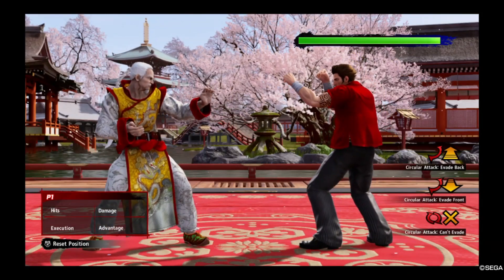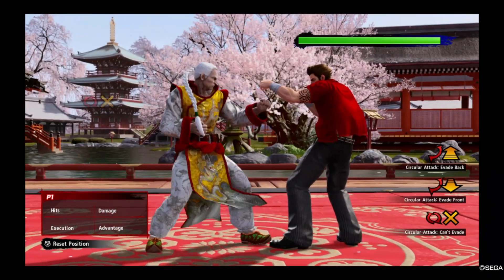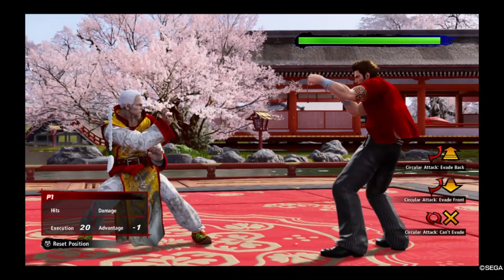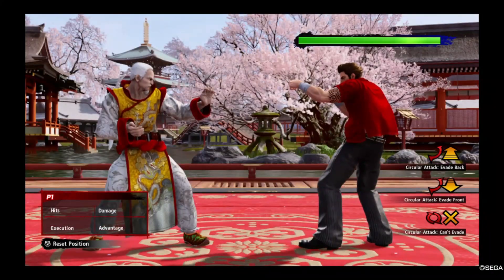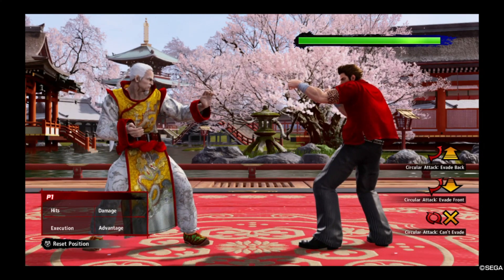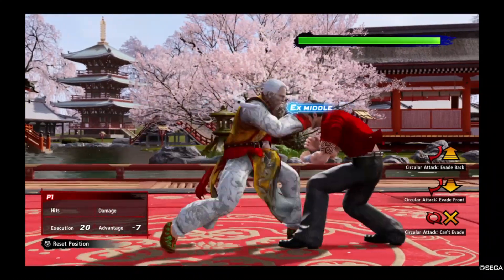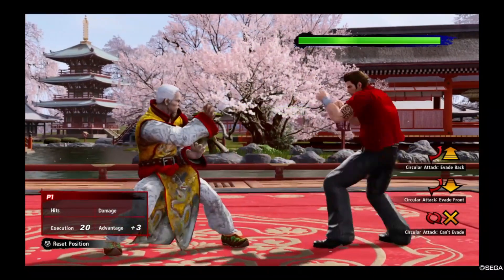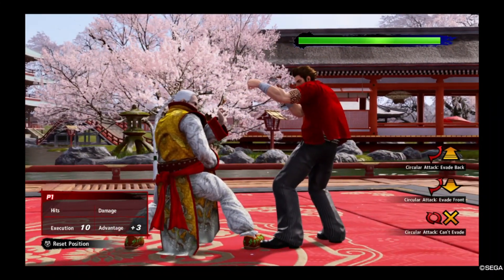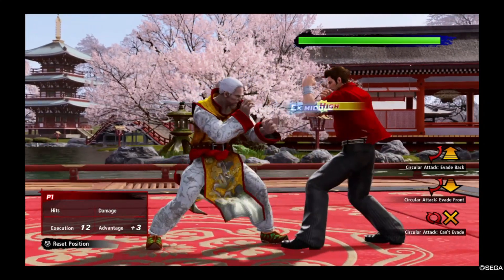Lao also has neutral K+G, which goes into co-case by default, and that is minus 1 — a somewhat safe move. It's more advanced. But as said earlier, Lao is plus 3 when he goes into co-case after 2P+K and 4P+K into co-case via P+K+G. So if you are trying to set your opponent up or utilize co-case, those are the best ways to shift into the stance, especially on block, because he is plus 3 after those.